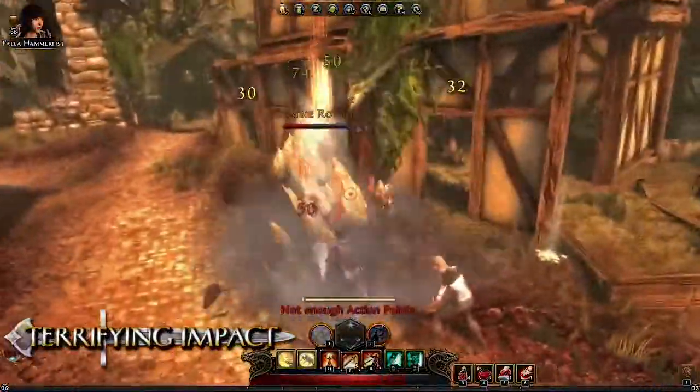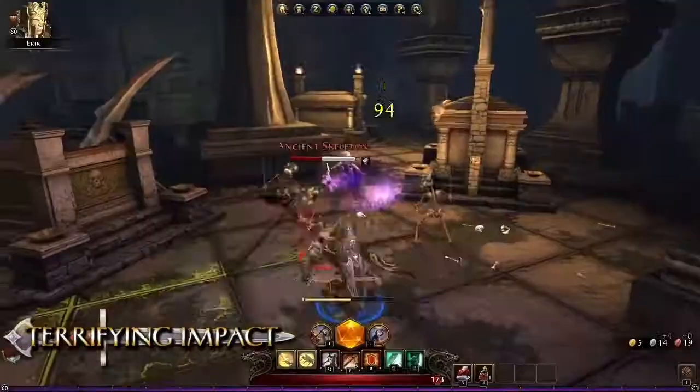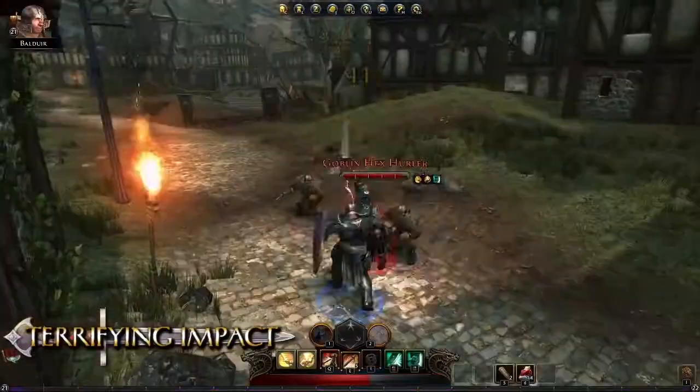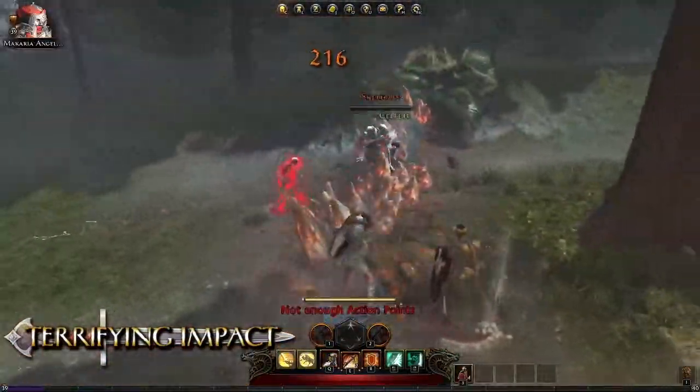Terrifying Impact is the first daily power that the Guardian Fighter can access. The fighter slams his sword into the ground, creating a massive fissure that ripples forward. This powerful ability is also a great way to set up the casters in a party.